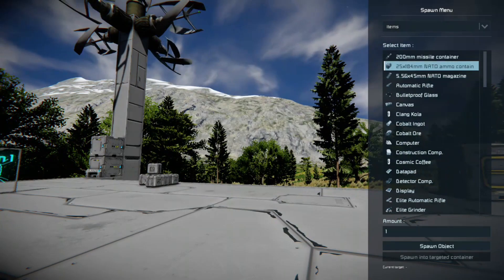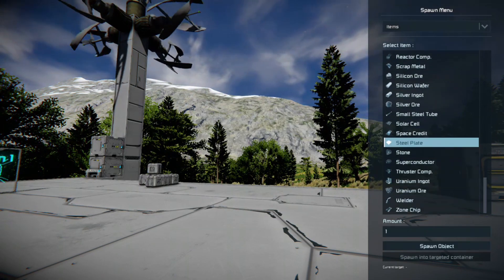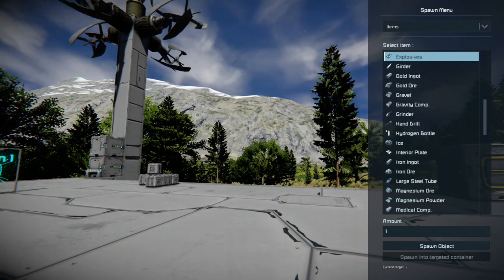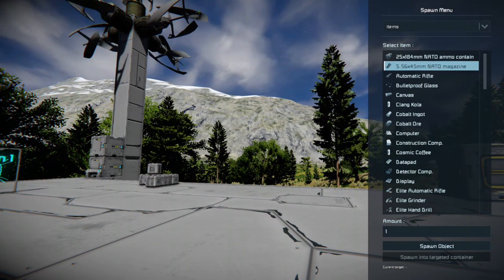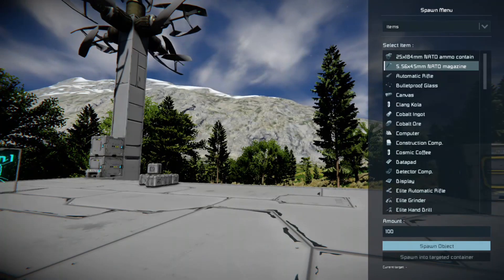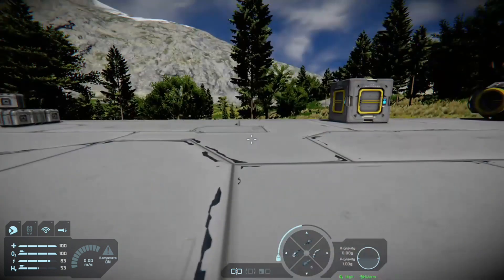The spawn menu comes up with all the items you can spawn in. If you're doing creative mode or trying to do a narrative story, this comes in handy. You can literally spawn in every item in the game. For example, if you wanted some ammunition for your gun, use your d-pad to navigate to it, use your analog stick to go down to the amount, press A, type 100, go down to 'spawn object' using the d-pad, press A, press right trigger — and there you have it: 100 NATO ammunition.